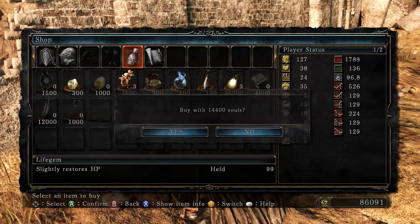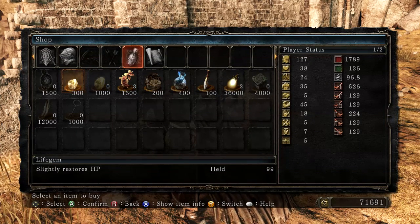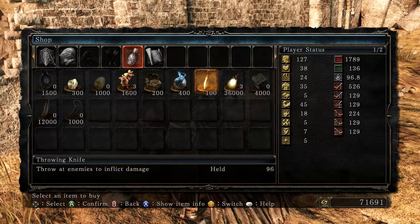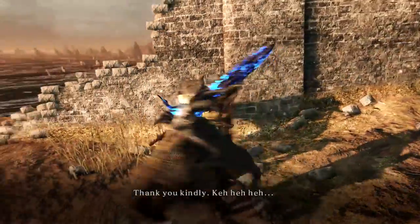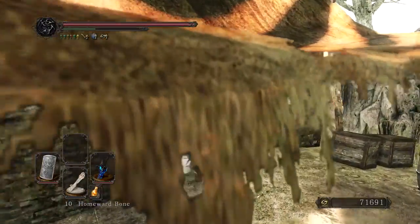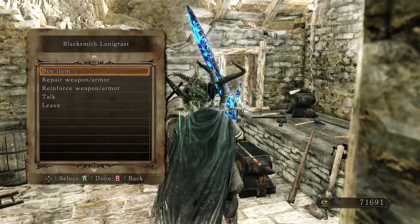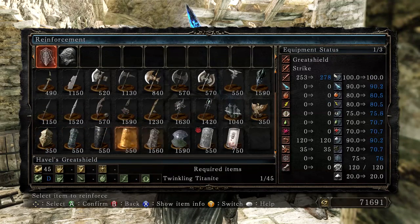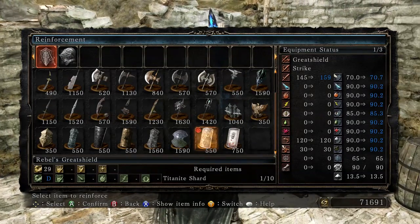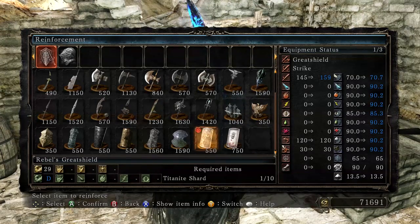We will avenge you, or at least honor you if we can. So I bought the max number of life gems. These are the last three bright bugs we're going to be able to purchase from Melentia because we've killed all four of the great ones. I already have two and they're really expensive right now, so I'm going to hold off on those. But what I am going to do before I put any points into leveling is I'm actually going to talk to Leningrast. I want to upgrade the Rebel's Great Shield. I find myself using it a lot more because the stability is 65 — not terrible — but it has really good elemental defenses. So I think I'm actually going to upgrade this to plus 10.